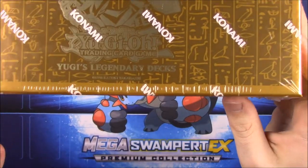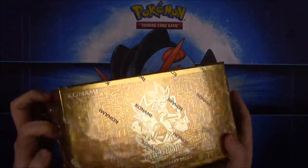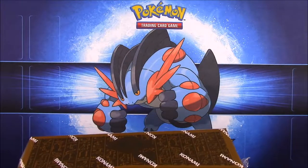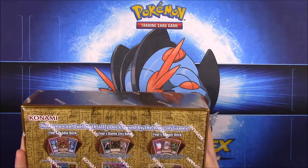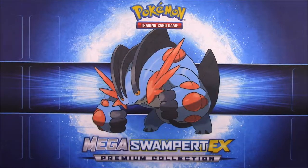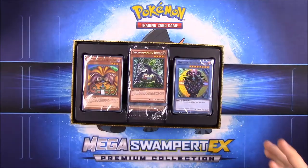This is Yugi's Legendary Decks — it's hard to see with the packaging, but I believe this is the first one. We did number two in the last video. Looking at the back, it shows three different decks included, and these are pre-made boxes you can just buy with guaranteed cards inside.